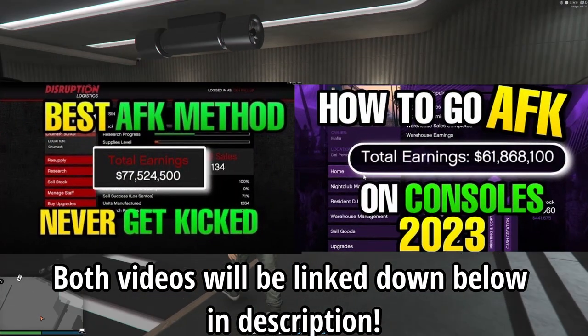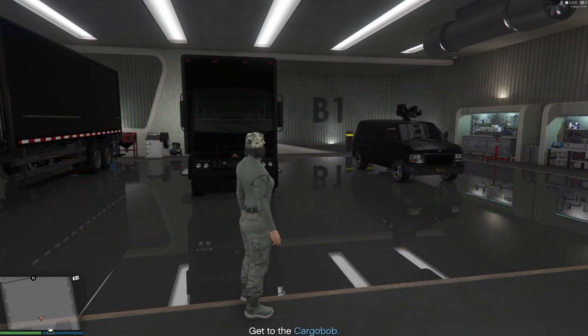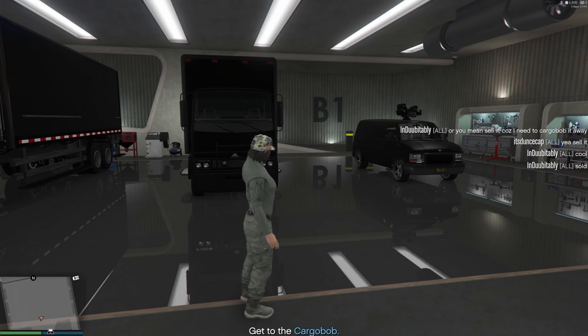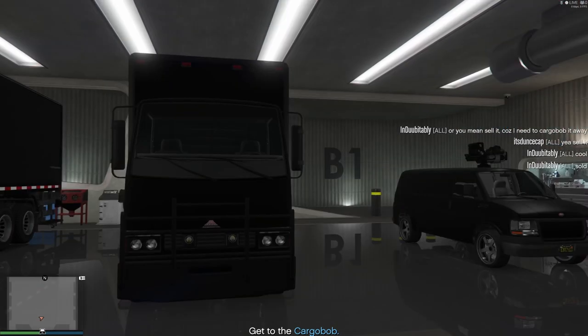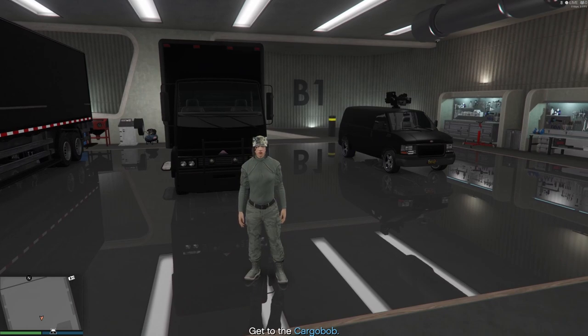Sometimes people have a hard time making money — if so, check my videos on how to go AFK for PC and console players, linked in the description. For PC players there's a bunker AFK method; console players can't go AFK in bunkers but can go AFK at the LS Car Meet — though that costs 50k to enter. I also have a video showing how to teleport across the map using no mods, just simple job teleportation — it's within 10 seconds for PC and about 20 seconds for console.